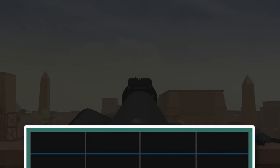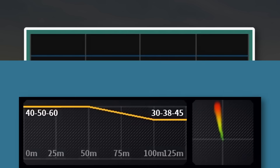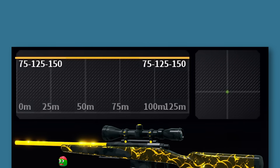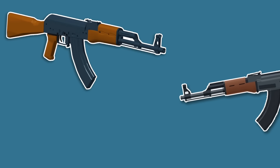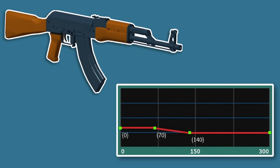However, where this gets interesting is when we start bringing damage ranges into the mix. In Bad Business, damage range can vary from hundreds of studs to literal infinity. Conveniently, both games use studs as their metric, so based off of that, we can work out which gun has the stronger kill ranges.